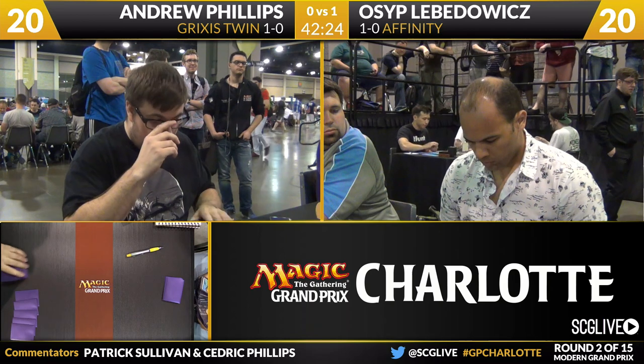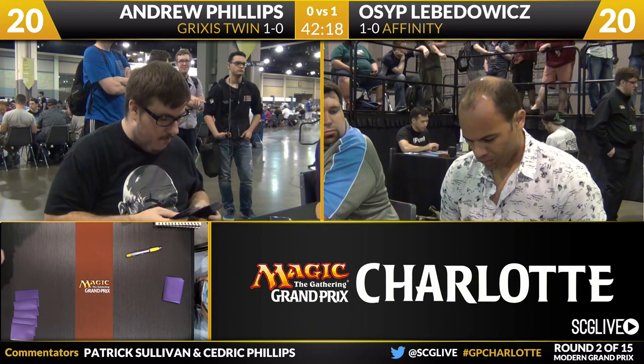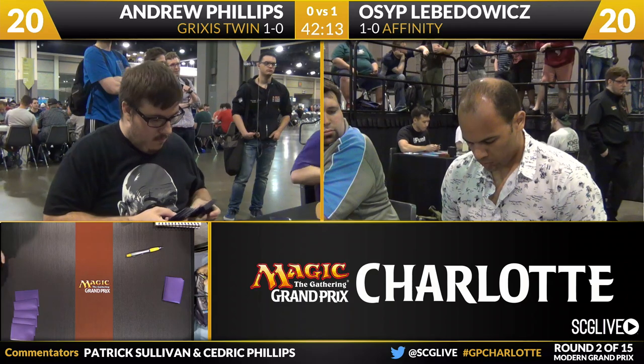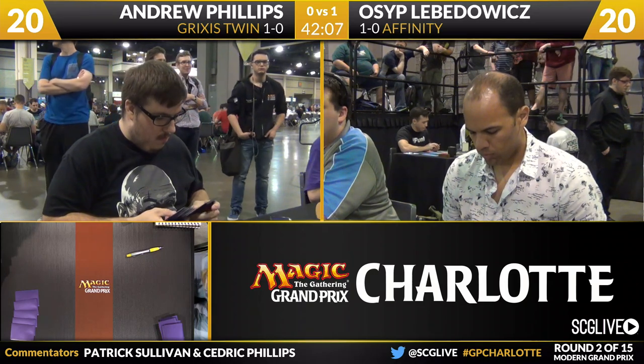For Lovadovich, he's got two Ancient Grudge, two Whipflares, two Blood Moons, two Thoughtseizes, two copies of Slaughter Pact, two Spellskites, another copy of Etched Champion, a Spell Pierce, and a Dismember. Osip's got some very good options here if he expects the combo in Andrew's deck, which I believe he does. The Spellskites, the Dismember, the Slaughter Pacts, and Spell Pierce all do very good work to that end.